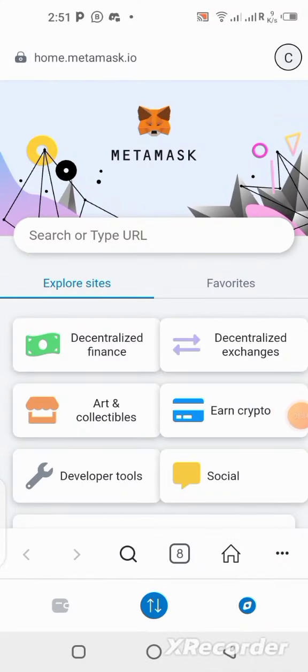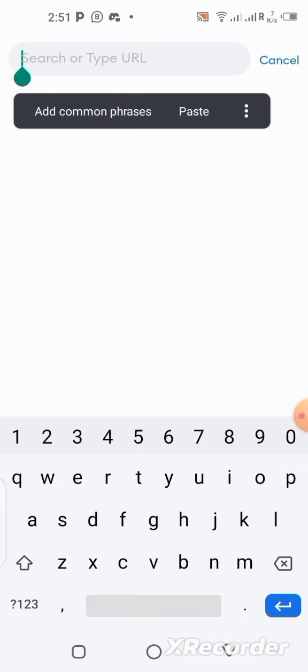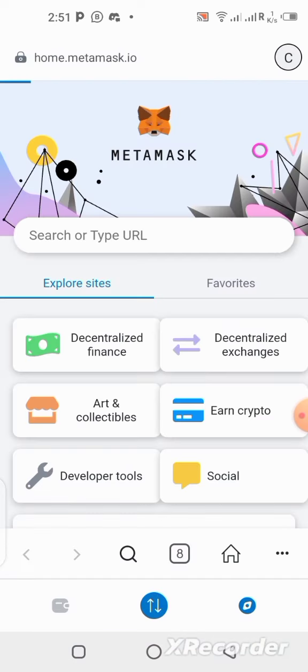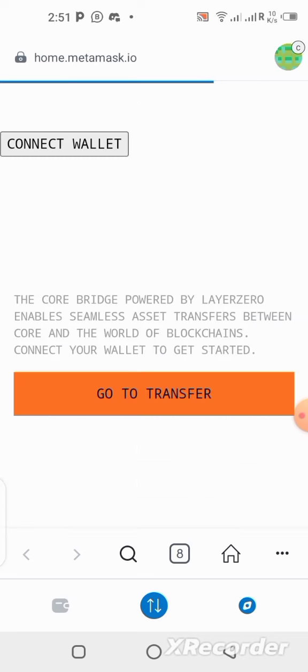Once this tab opens, we are going to paste in the link we copied from Google Chrome — the bridging link. Once you get here, paste the link in the search box and search it. It's going to bring us to the full bridging page. Just hold on and let this load.